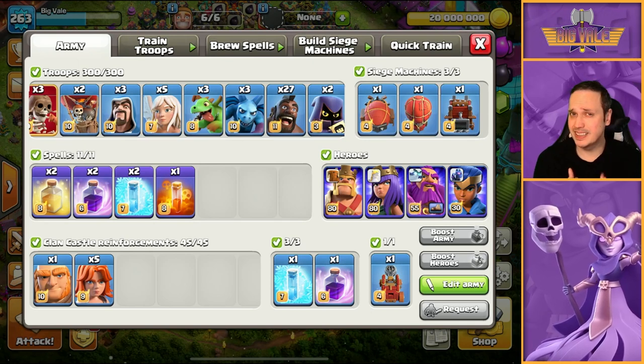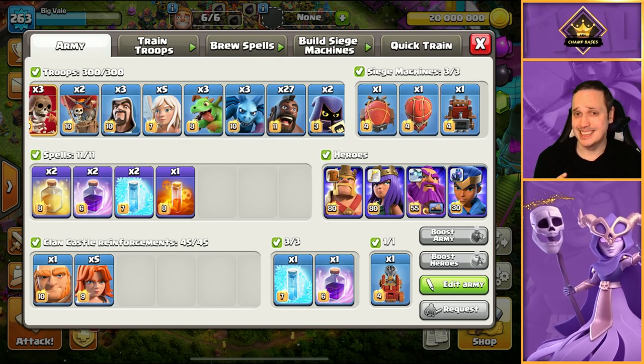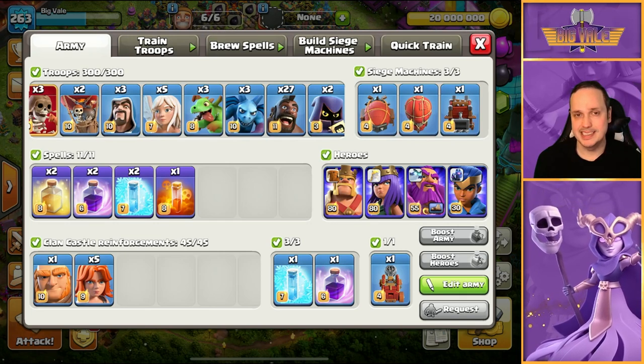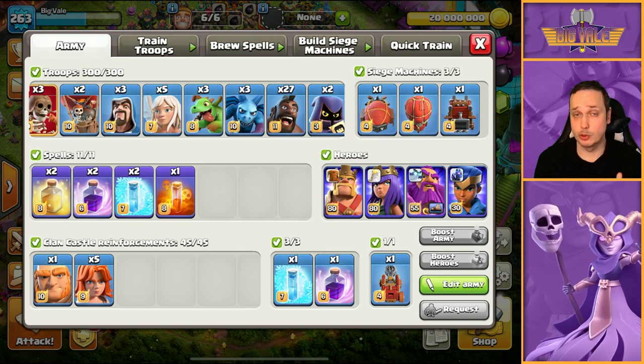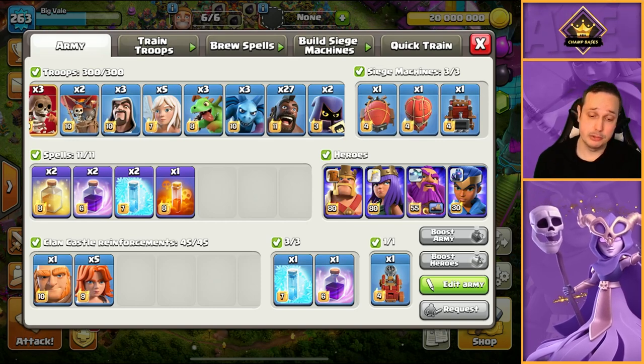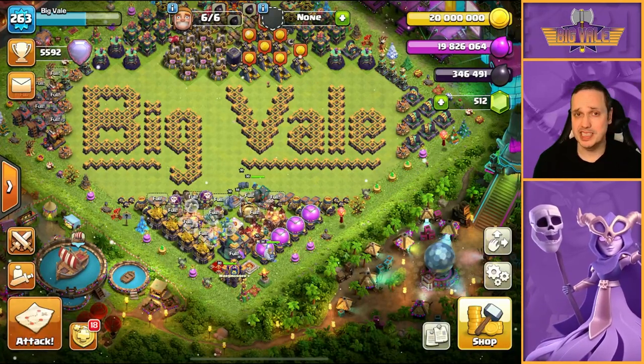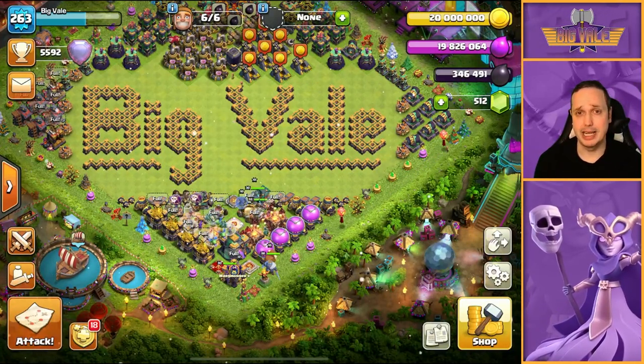Why do I think this is better than queen charge hybrid? Honestly, I don't think it's better — I think it's different and more suitable for different base styles. You're more likely to get better value from it if you can get a base that you can either manipulate or that already has great pathing for hogs between defenses. Remember, hogs only target defenses, so if you've got a base with loads of defenses lined up in a row, you can just send those hogs in and they will wreck the base.